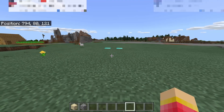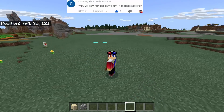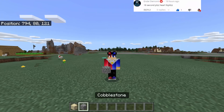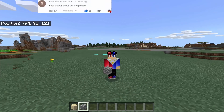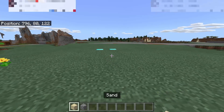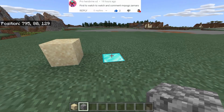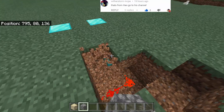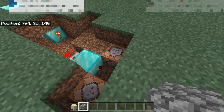What will happen when we combine a desert temple and a pillager outpost in Minecraft Pocket Edition or Bedrock Edition? We need to combine the sand and the cobblestone - sand for the desert temple and cobblestone for the pillager outpost. We put them in and nothing happened - we forgot something. We didn't put anything inside one of the command blocks.